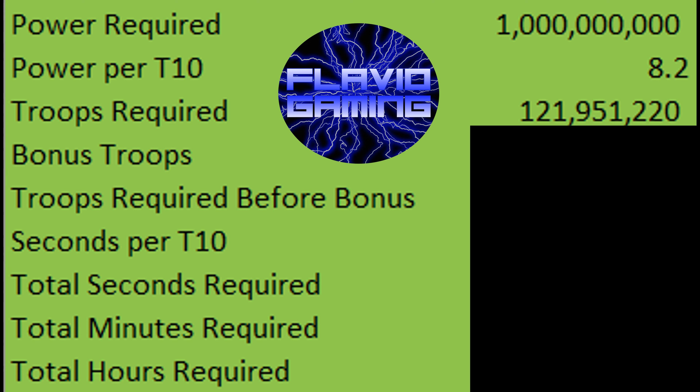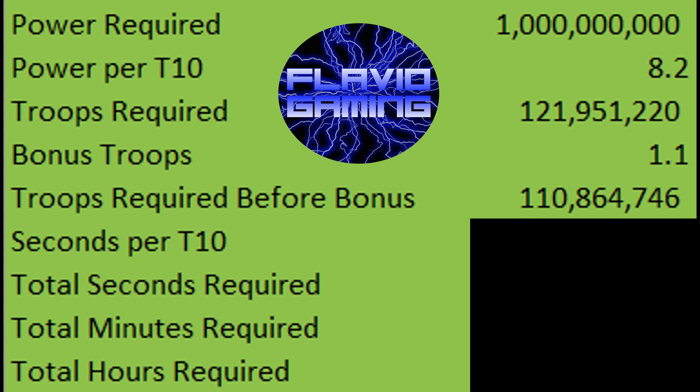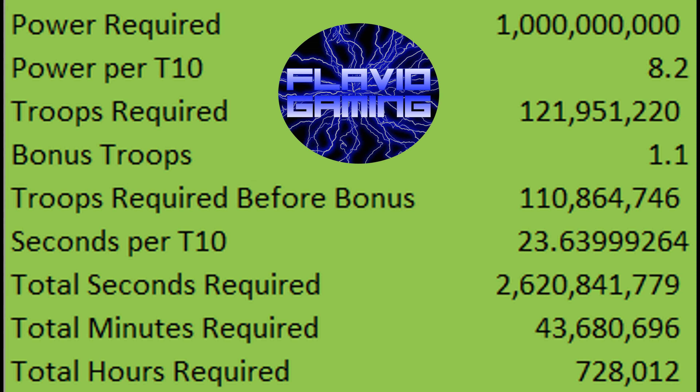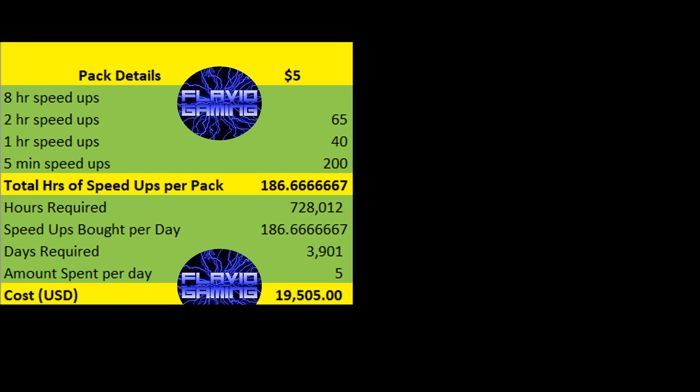However, if you're level 59, you'll be able to unlock a skill that gives you 10% more troops while training. So you'll only need to train a little less than 111 million troops, since you'll get the remaining 11 million for free. At 23.64 seconds per bulker, it would take you a little over 728,000 hours to train these many troops. One of the best training packs in the game is the $5 pack found in the Daily Offers section. Each pack gives you 186 hours and 40 minutes of training speed ups. If you only buy this $5 pack, it would still cost you almost $19,500 to get enough speed ups, but would take over 10.5 years.